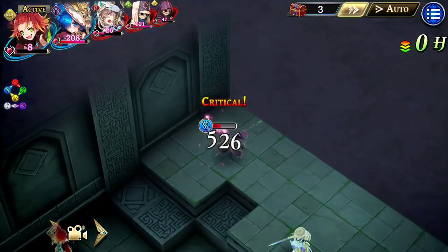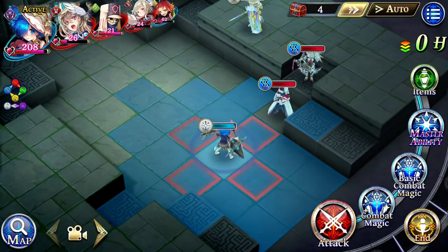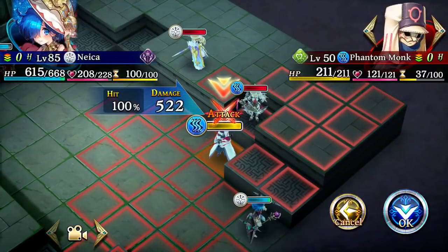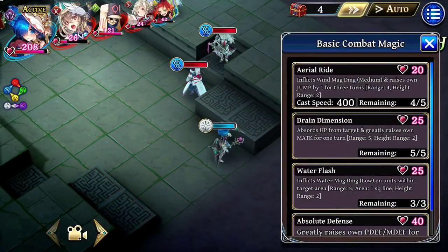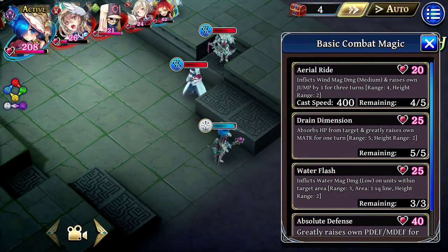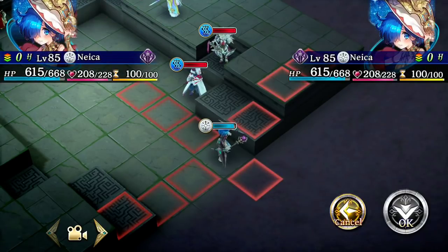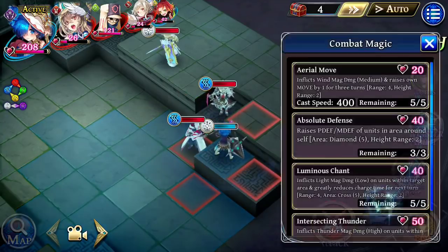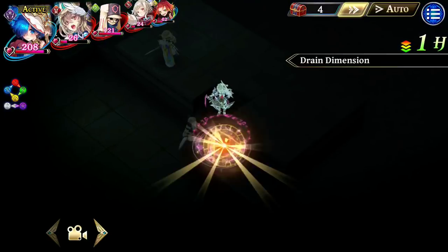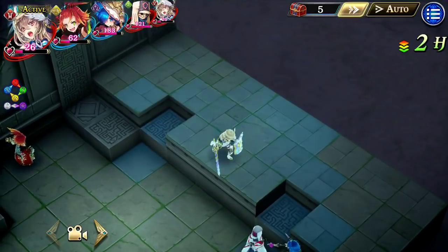We're going to need to farm up some jewels here. I'm liking the feel of Vivi a lot more than I thought I would. Gunners are already pretty useful in general; it's just that their damage is terrible. Drain Dimension — this is an HP drain and it raises her own magic attack, which is crazy. Draining HP to fill up your health is already good enough, and she's already pretty tanky. But then to also raise her magic attack afterward — that's insane. Water Flash would have done 801, but let's do Drain Dimension first and see how much more that ends up doing. Man, that's crazy — and it's instant. Wow. I really want Nika now.